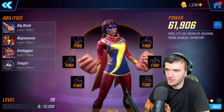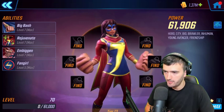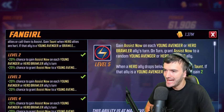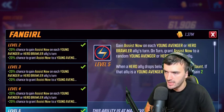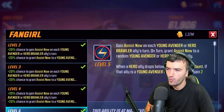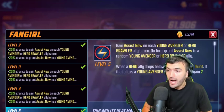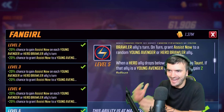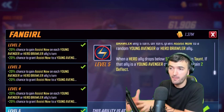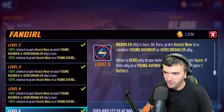Miss Marvel's trait also changed to Young Avenger. Her passive, Fangirl, now grants Assist Now on each Young Avenger or Hero Brawler ally's turn to a random Young Avenger or Hero Brawler ally. When a hero ally drops below 50% health, she gains taunt, and if that ally is a Young Avenger or Brawler, she also gains the Flex.